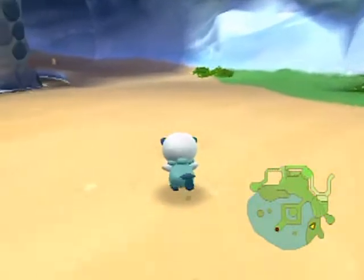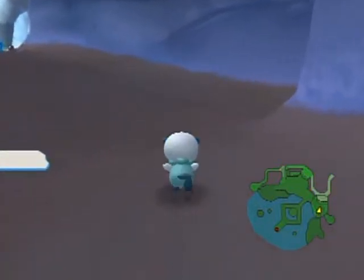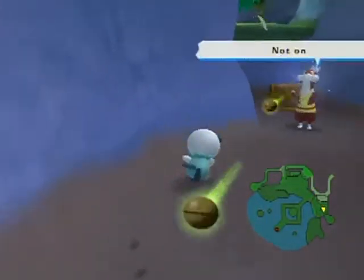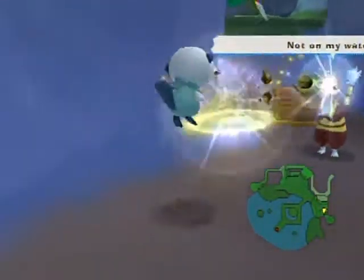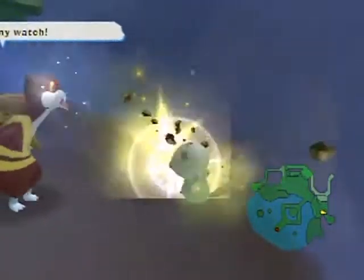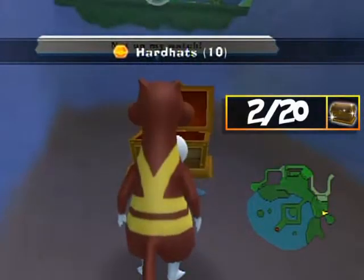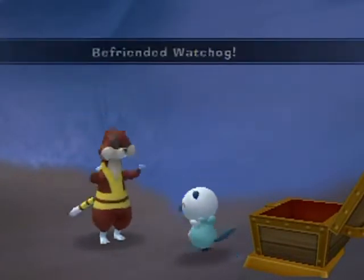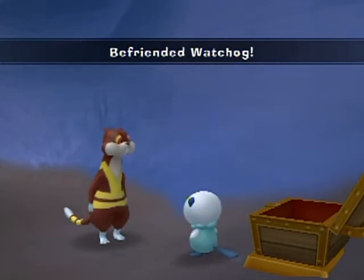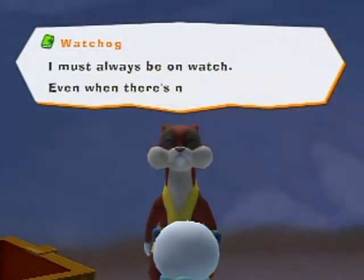Before heading to Samurott I'm going over to this side of the beach — there's a cubby hole off to the side. Remember that Watchog we rescued? It's guarding a treasure chest. You have to keep shooting until you open it. Inside are 10 hard hats. Watchog says opening a treasure chest under its watch is impressive and what's inside is all yours.